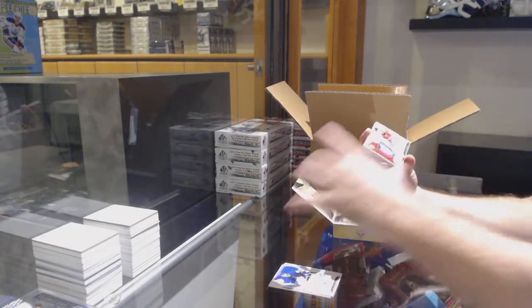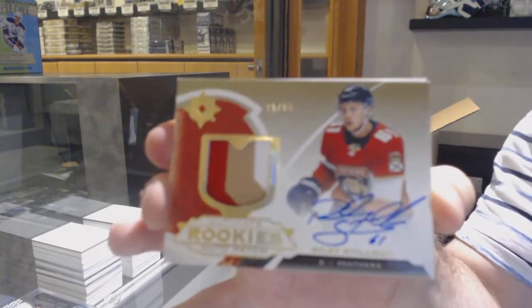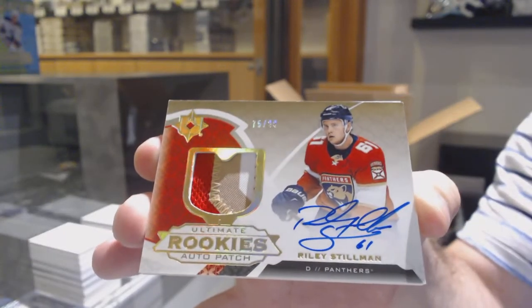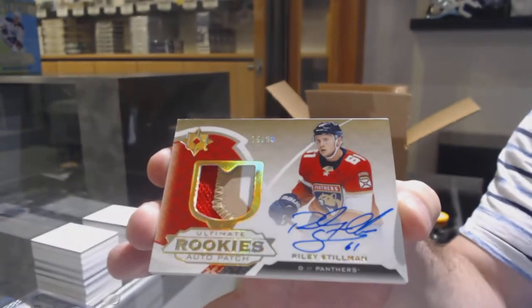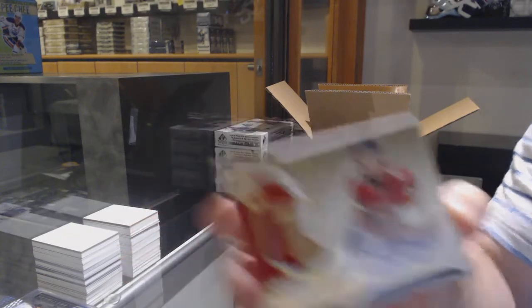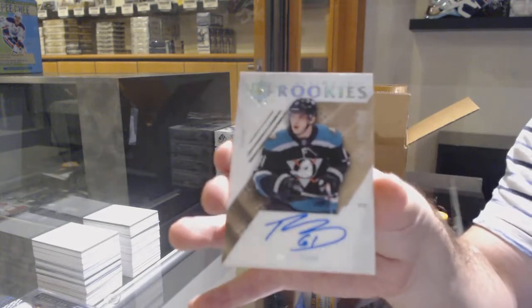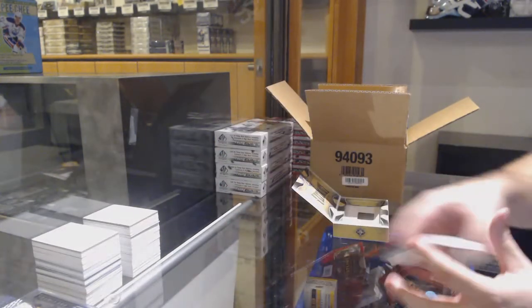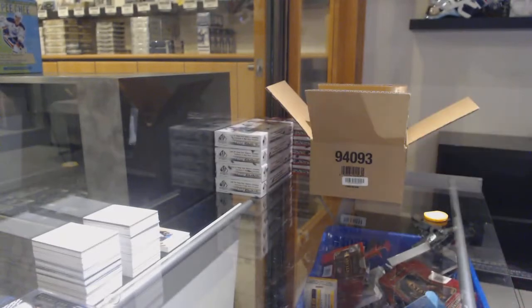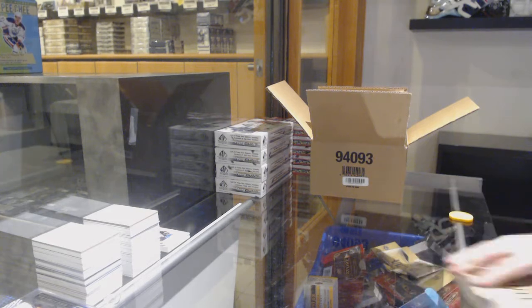For the Panthers, rookie auto patch to 99 Riley Stillman — that's a new packaging this year. Riley Stillman, that's a nice patch auto. And we've got an Anaheim Ducks 2.99 Troy Terry. New packaging in boxes — I've honestly never seen that before.